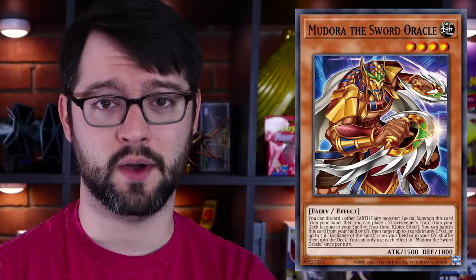Number 6: Mudora the Sword Oracle is a Level 4 Earth Fairy Monster, 1500 attack, 1800 defense. This is a retrain of Mudora — one of Ishizu's charge monsters. It's nice to see that her cards are good because she's mommy, she deserves it. Big respect that she can still be waifu despite the fact that she entered Battle City with a gimmick rogue deck — just a degenerate alternate win con. You can discard one other Earth Fairy Monster from your hand to special summon this card from your hand, then place one card called Gravekeepers Trap from your deck face-up in your Spell/Trap Zone. Don't be confused by that weird nomenclature — it's not a Gravekeepers archetype trap card, this card is literally called Gravekeepers Trap.